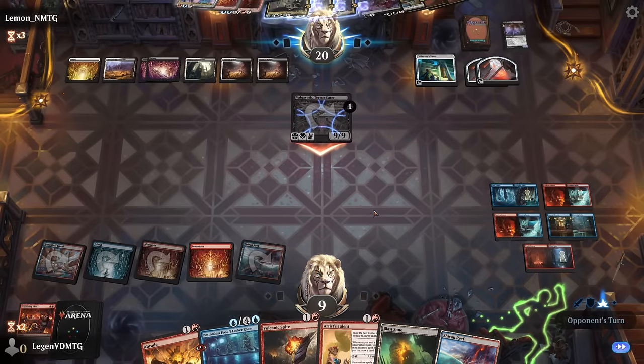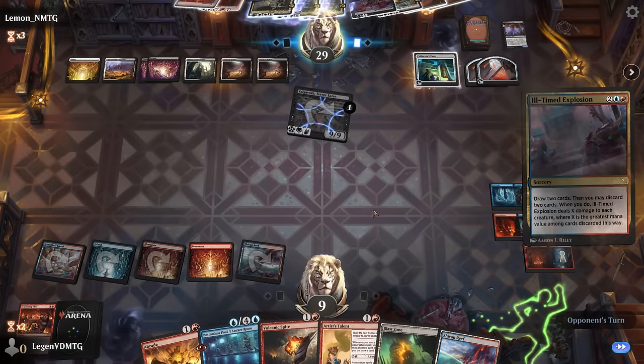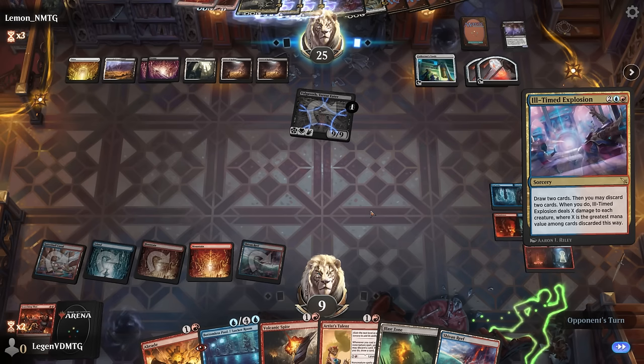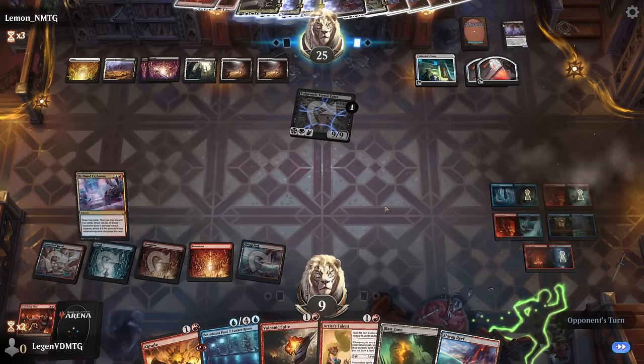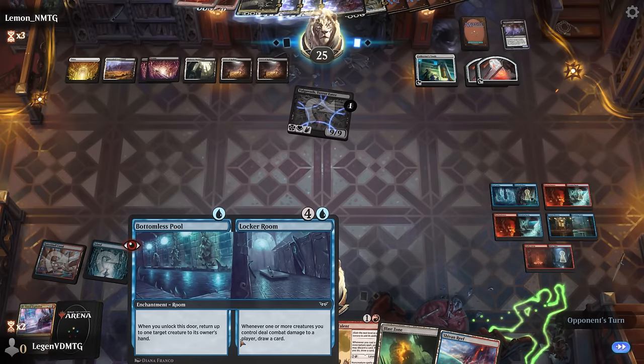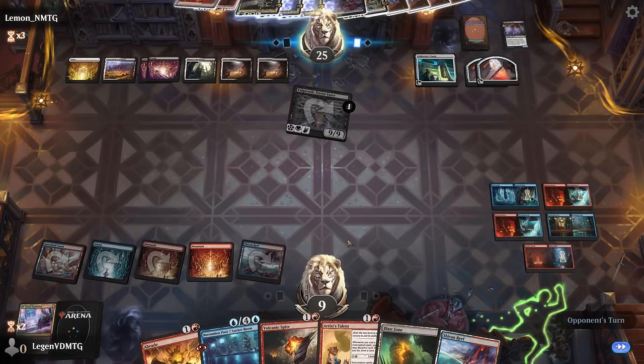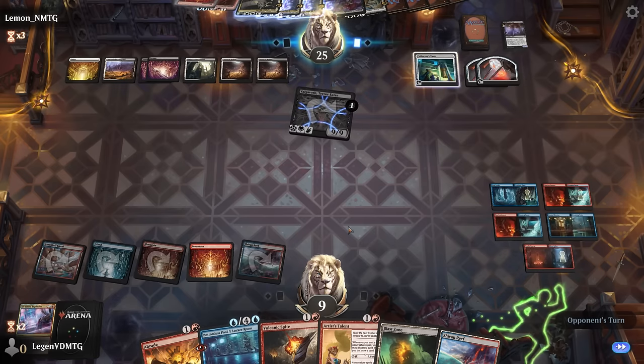At nine life I need to survive another turn here to set up the win. Opponent casts their Explosion to draw two — I guess they could set up reanimator synergies but they keep everything in hand. I might end up having to play the Bottomless Pool and then sack some Furnaces to bounce Valgavoth.